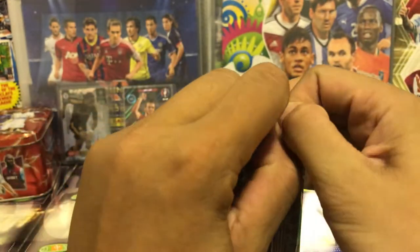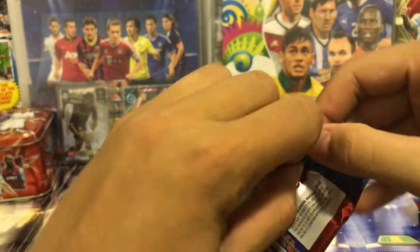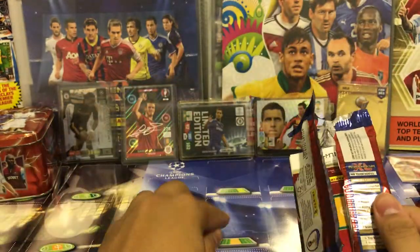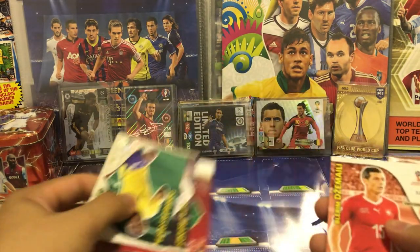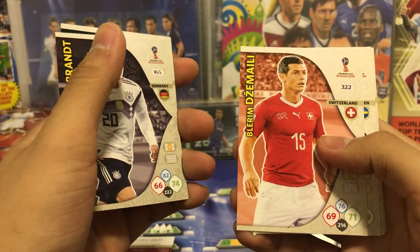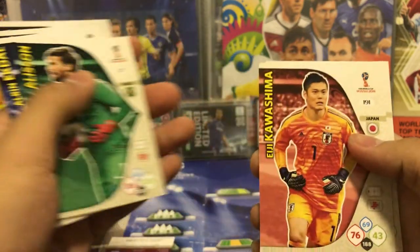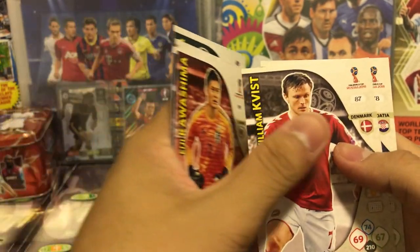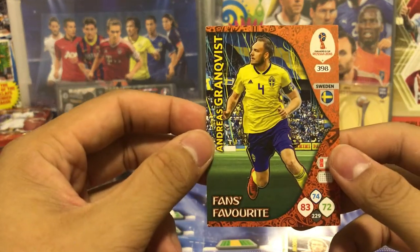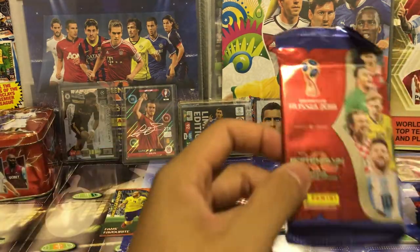It's been a long time since I've opened a packet. We got Dela Costa, Julian Brandt — a youngster — Jet Mali, Ekdal from Sweden, Alisson — the most expensive goalkeeper in the world right now — Kawashima from Japan, Kvist from Denmark, and Luka Modric from Croatia. The insert is Grandqvist — fans' favorite — he's a very good defender for Sweden's last World Cup.